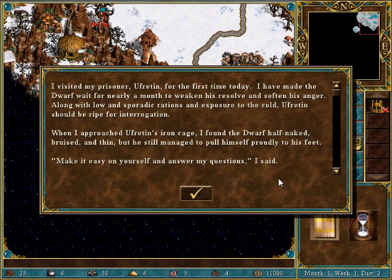I visited my prisoner at Ufretton for the first time today. I have made the dwarf wait for nearly a month to weaken his resolve and soften his anger. Along with low and sporadic rations and exposure to the cold, Ufretton should be ripe for interrogation. When I approached Ufretton's iron cage, I found the dwarf half-naked, bruised, and thin. But he still managed to pull himself proudly to his feet.